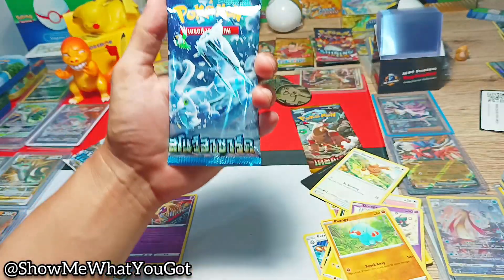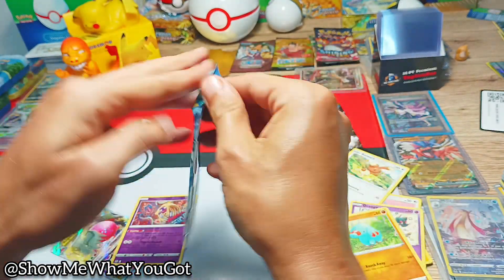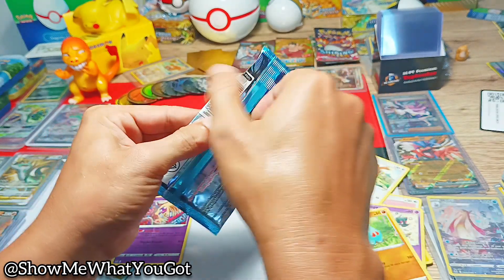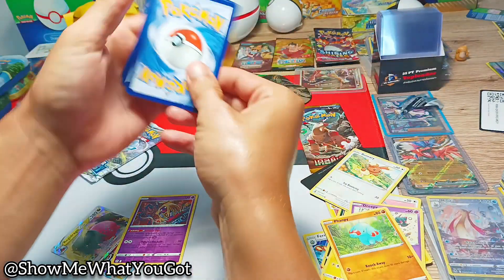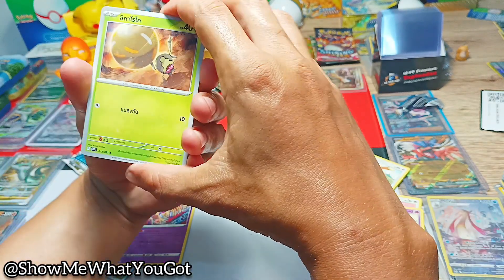This one looks kind of silver — Silver Tempest. So this is a Thai pack. I've recently found out the way you're supposed to open these — yeah, it's like that — and I still messed it up. Okay, here we go, my hands are sweating like hell. There's five cards, I have no idea what the order is, so let's see.